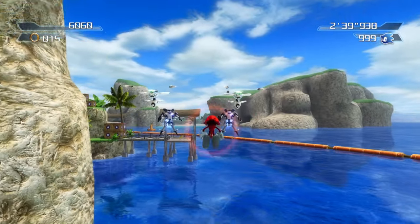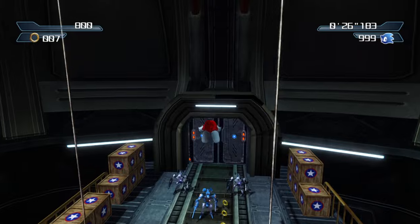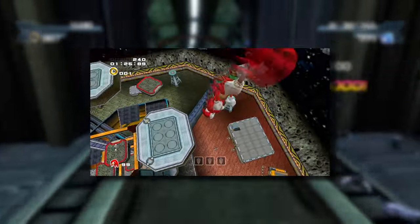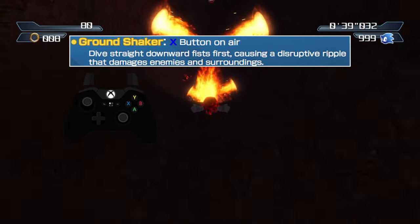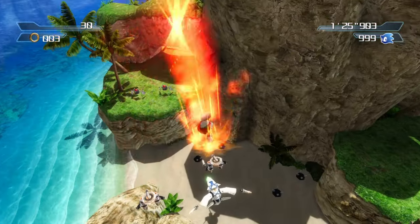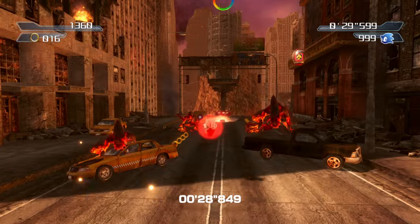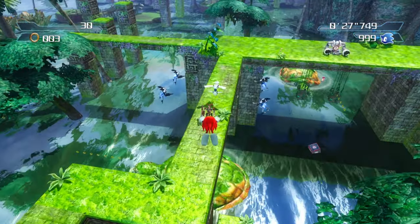Knuckles is no slouch when it comes to aerial combat either. Pressing the attack button while in the air activates the ground shaker, a powered-up version of the drill drive from Sonic Adventure 2. With this move, Knuckles will dive downward until he hits the ground. The dive's direction can be slightly influenced by the left stick, and can be canceled into a glide by pressing the jump button. While diving, this move can damage enemies in the way, and when landing, the ground shaker will emit a shockwave that stuns enemies in its area of effect. The sound design is great, too.